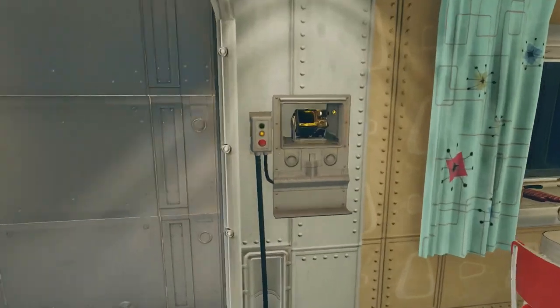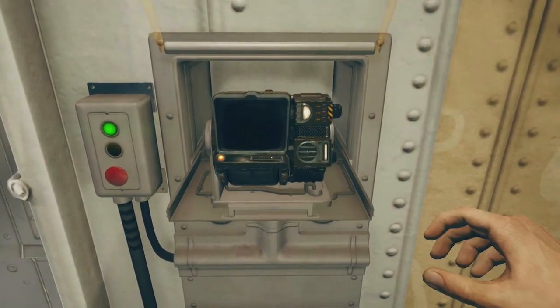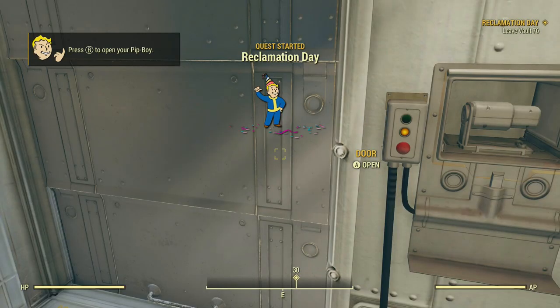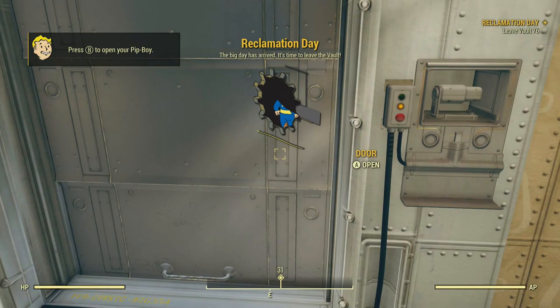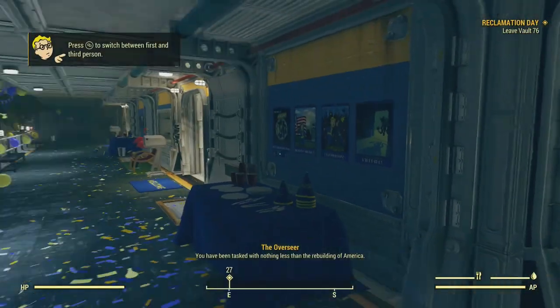We're going to go over to the Pip-Boy console on the wall and activate it — that puts the Pip-Boy onto our arm and gives us access to it. Then we start the quest Reclamation Day, and it gives you a little pop-up saying to press B to open your Pip-Boy.